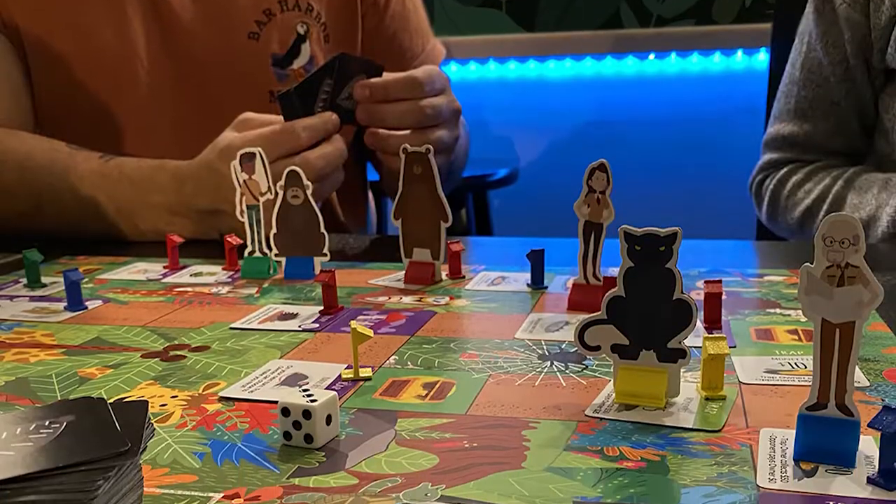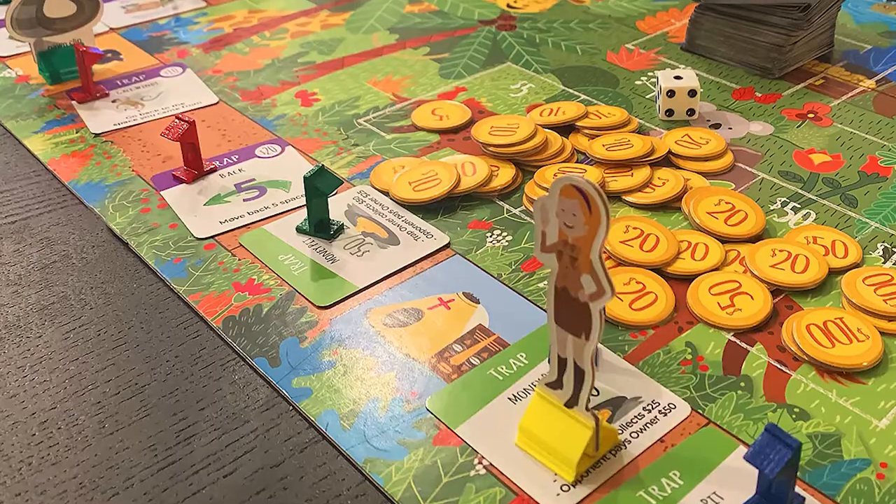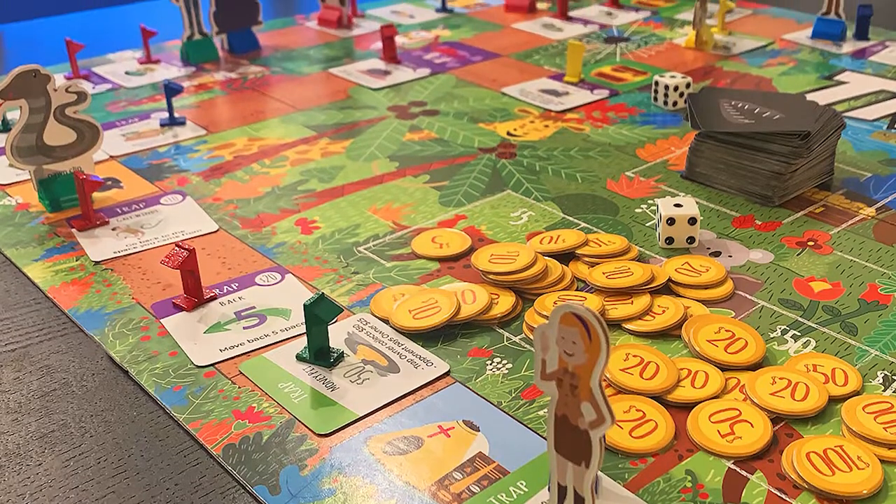Hey guys, welcome back to the Unfiltered Gamer board game review for the game Traps by Coca Games. It plays two to four players, takes 60 to 98 minutes, and is for ages 8 and up. In the game you're basically playing as a human and animal companion duo attempting to cross the jungle and escape first before the other players do.